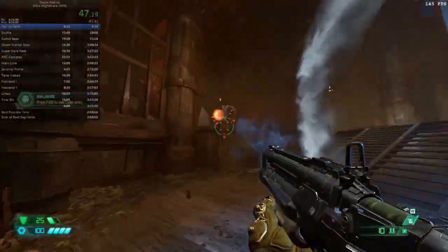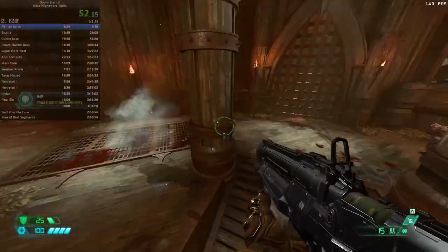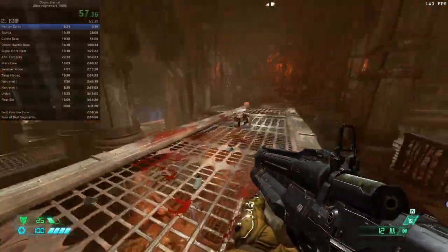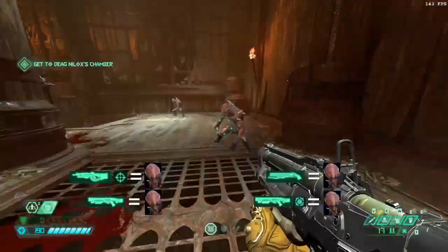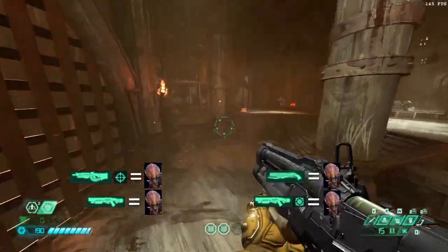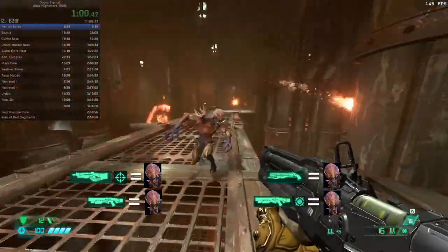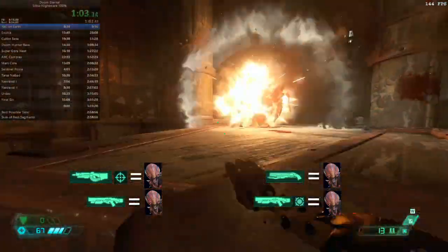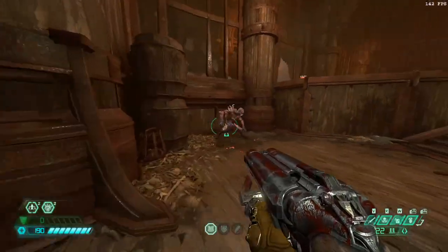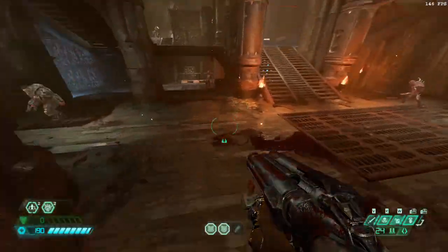Imps are actually very similar to zombies. They have the same amount of health and the same resistances and weaknesses to weapons. They just move a lot faster and are a bit more aggressive, which makes the preferred tactics slightly different. Just like with zombies, a shotgun to the chest, a sticky bomb to the face or body, or a precision bolt at any point of the body are ideal ways to deal with imps. Heat blast will also instantly kill imps, and the super shotgun is probably a much preferred option since they're always moving.